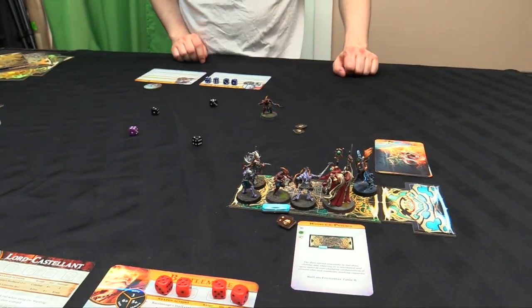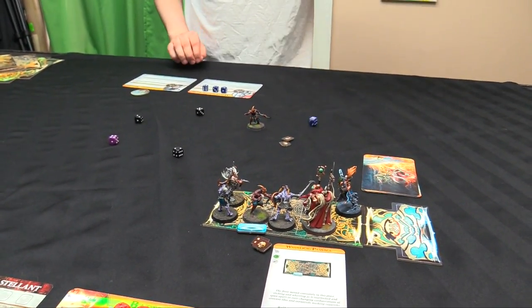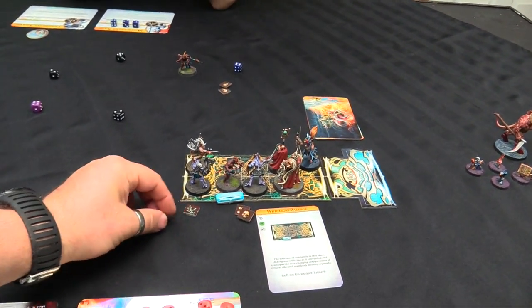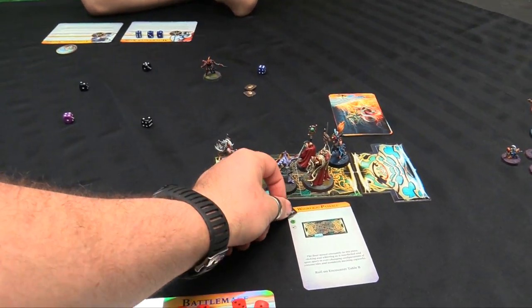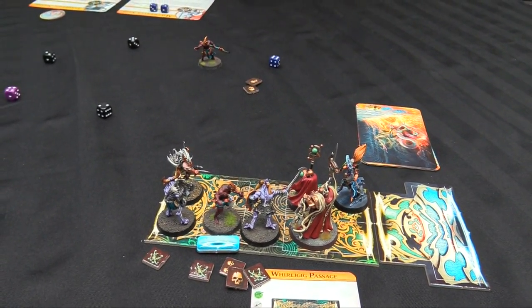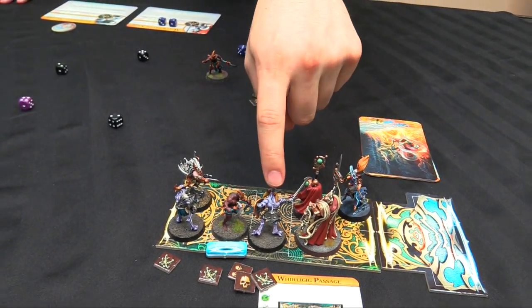The Mistweaver goes and casts Bedazzle again on three-plus to stun everybody - she gets it! Everyone's stunned, which is good because this room got full of monsters very fast. She then uses an Illusionary Assault on the wounded Tzaangor - four-plus, hits for d3 damage.